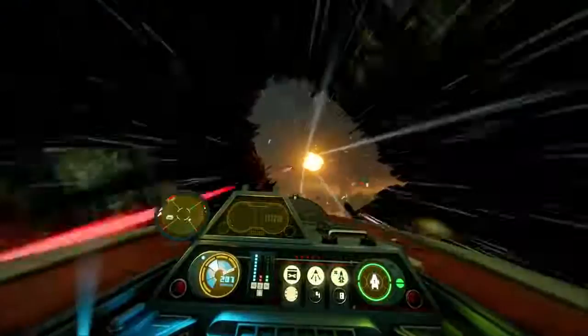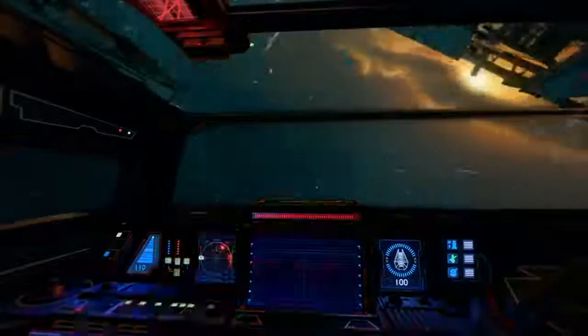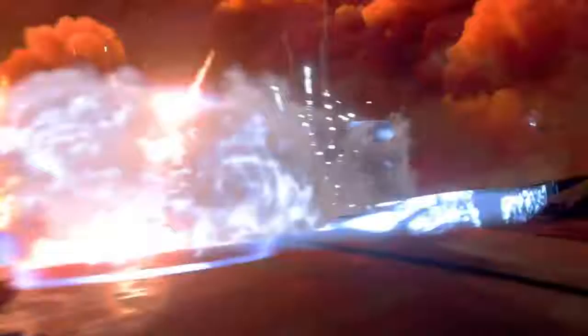Support ships can keep allies safe and stocked up, as well as disrupting enemy fighters. Bombers are the heavy hitters, able to deal devastating damage to enemy flagships and starfighters.